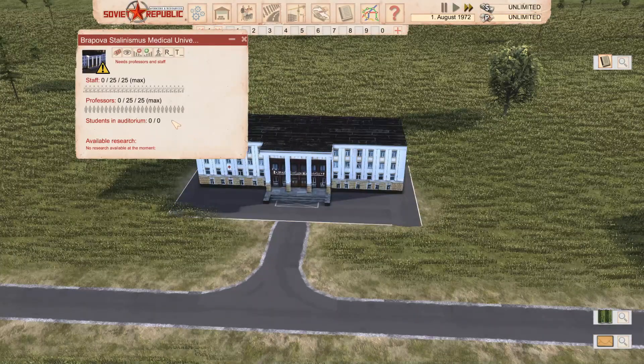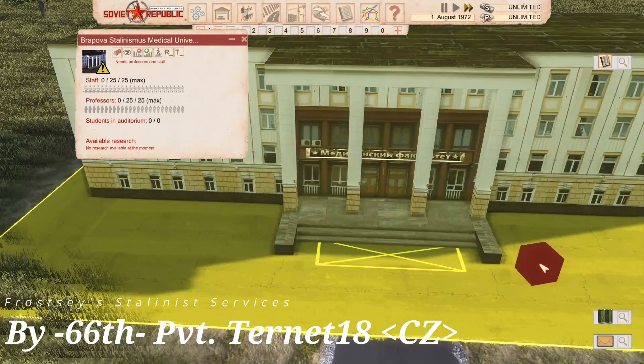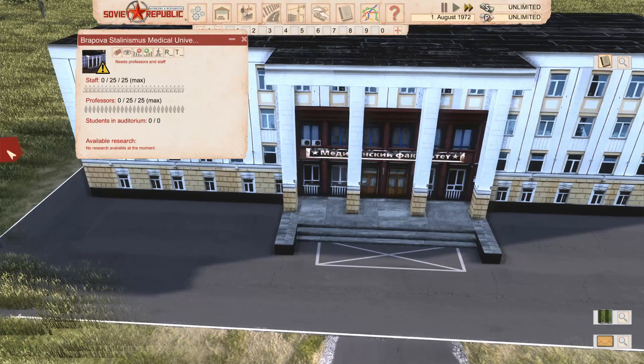Then we've got a Stalinist Medical University. I like the design on this building - getting close to it, I like the bricks with the sort of entranceway there, that looks really cool. It's got 25 staff and 25 professors.